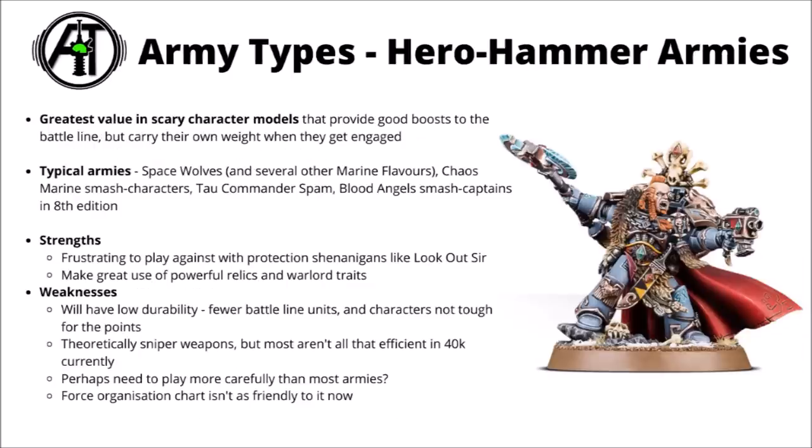Finally for looking at certain units, we've also got hero hammer style armies — again something that's a bit more niche and has kind of risen and fallen over 40k's past. The general idea behind this is trying to get the best value out of various scary character models that provide good boosts to your battle line units, but also certainly carry their own weight in melee, and it's actually the characters that might be the primary threat of the list. I feel like hero hammer type armies tended to be a bit stronger in 8th edition, where you had things like Assassin spam, or Blood Angels Smash Captains and Custodes Shield Captains on bikes doing work. The existence of that Supreme Command attachment that allowed you to spam a bunch of HQs certainly made the whole thing a bit more viable.